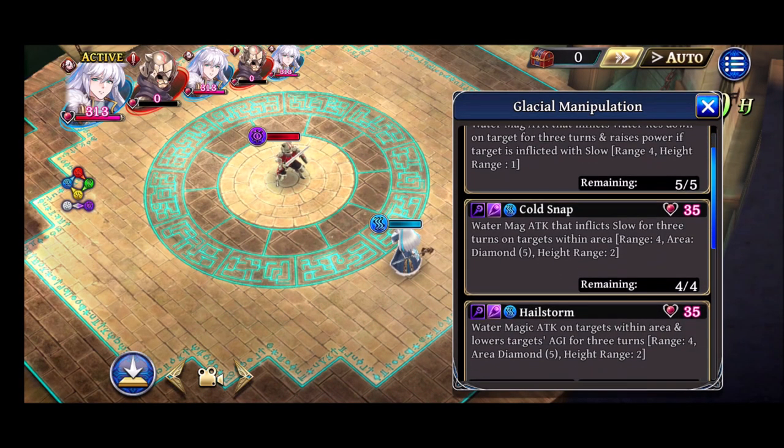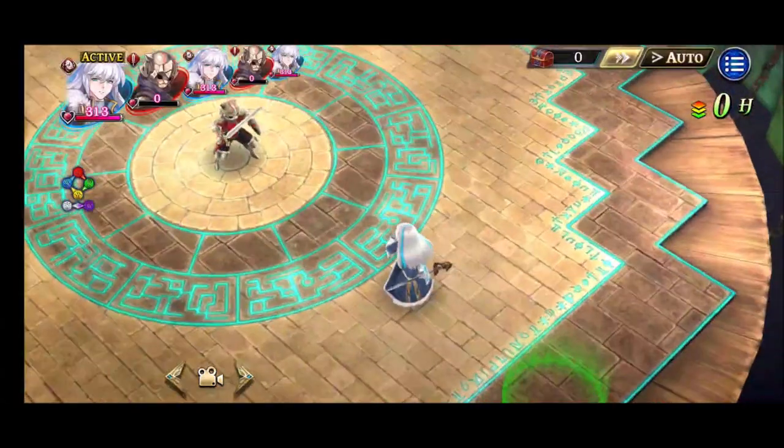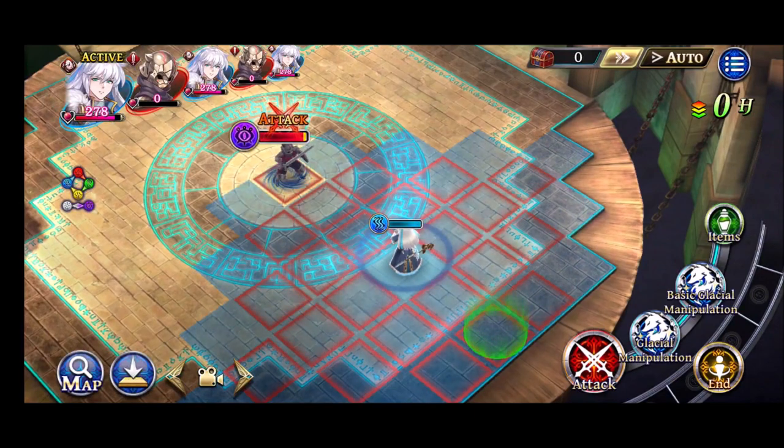Now let's do Cold Snap, which inflicts slow — 100% success, good to know. The nice thing about him is that some skills have cast time while others are instant casts, which is always nice in a mage. I kind of feel like he's a super Automa — I wonder if when designing him they used Automa's general kit as a template and then stacked tons of conditional damage and a charge-up on top. It'll be interesting to see how he and Automa stack up when Automa's job++ comes out.